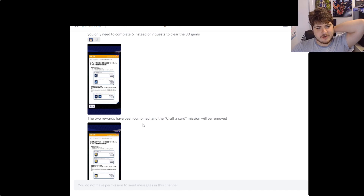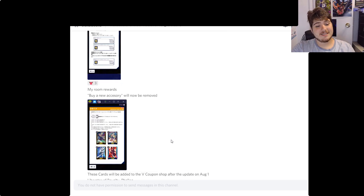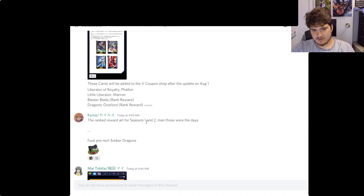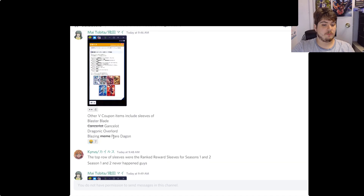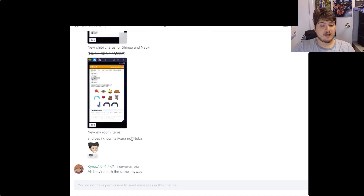A banner will probably be given for doing one rank fight. My Room rewards and features will be removed — they're starting to realize nobody uses the room. Cards will be added to the V Coupon Shop after August 1st: Liberator of Royalty Pollen, Little Liberator Maron, Blaster Blade rank reward, and Dragonic Overlord rank reward from seasons one and two. Other V Coupon items include sleeves: Gancelot, Dragonic Overlord, Blaze Flame Dragon, and Blaster Blade, plus little chibi characters and new room items.